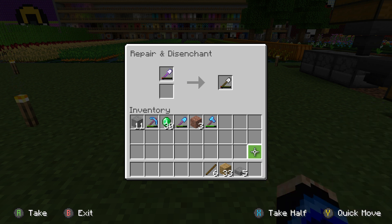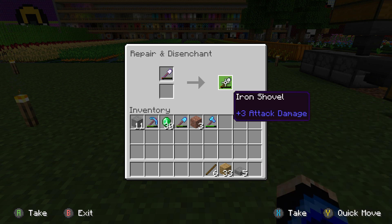I'm going to go ahead and put the iron shovel in here. As you can see, when I disenchant it, it's going to turn back into a regular iron shovel.